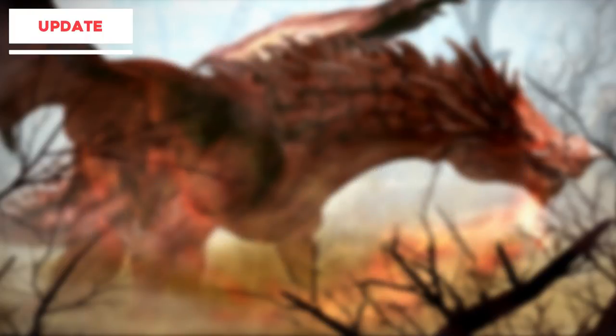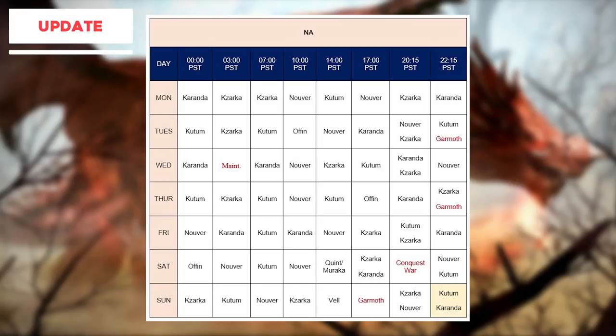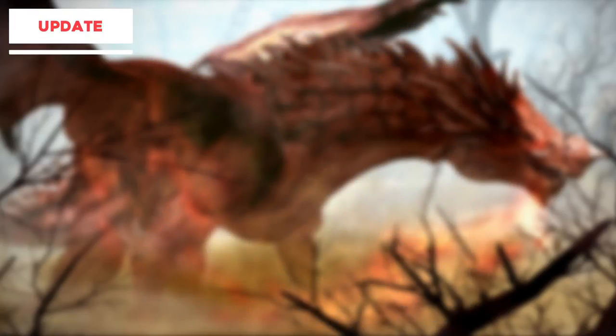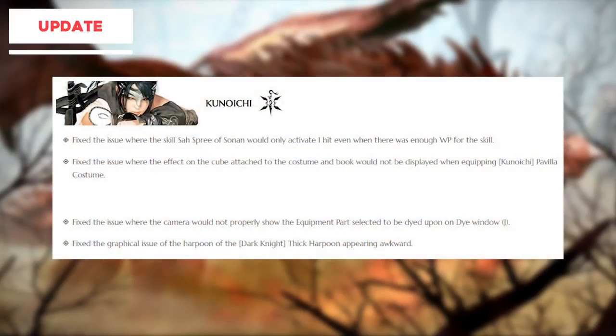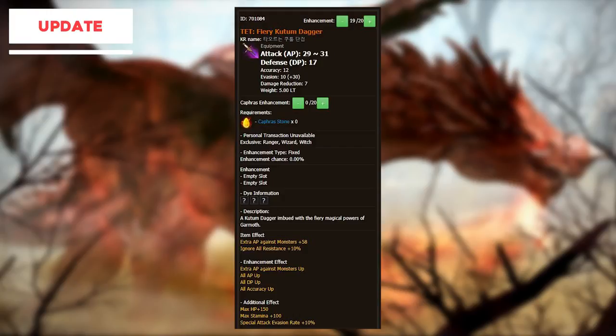From the patch notes: you need to be at least level 58 and have completed the Kamasylvia questline to start the Drieghan main story questline. Garmoth will appear three times a week, so check the boss hunt discords for times. The new field boss Katzvariak will only appear on 10 random servers and has a chance to drop the new ruins ring as well as some new combined magic crystals. There are no relevant class balance changes this week apart from bug fixes. With Drieghan we also have the ability to reform our Kutum and Nouver offhands into fiery Kutum and fiery Nouver using the Inverted Heart of Garmoth, a world boss drop. Doing so gives your offhand HP plus 150, stamina plus 100, and special attack evasion plus 10%.